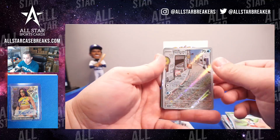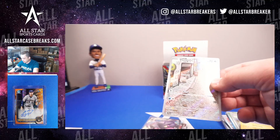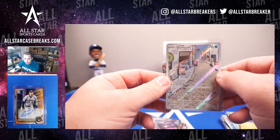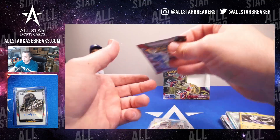Slowpoke — let's go. And Mariodon, 204 of 198, Secret, Illustrator Rare. I love the artworks on these. I love the silver borders — I'll keep saying it.